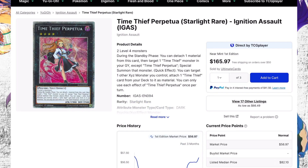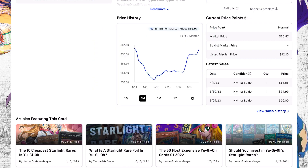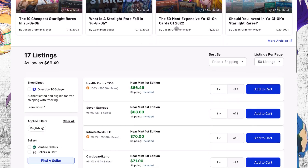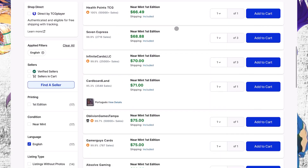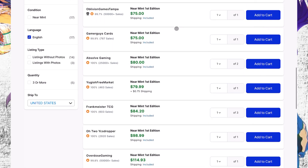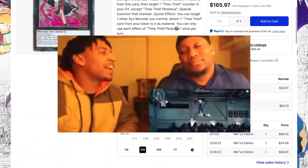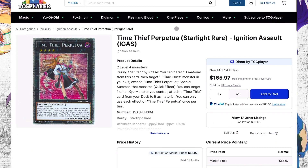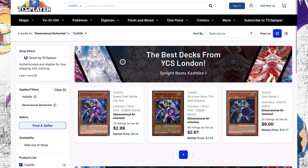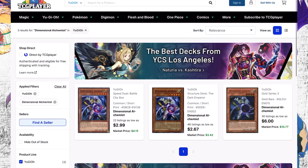Moving forward, Time Thief Perpetual — I told you guys to get this card when it was around 55 dollars. The reason I said that is because there was no way it could go lower, and at that time it was already low in the number of sellers that had the card. As you can see, you're starting at 70 bucks right now, going up to 75, 85, and then it's gone. I have at least five of these. Check Amazon — I'm giving you the spice. Check Amazon because you may still be able to get it around the 55-dollar mark.